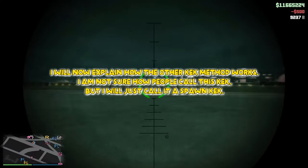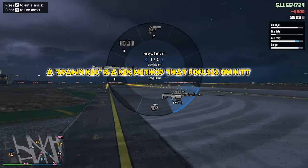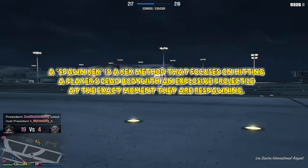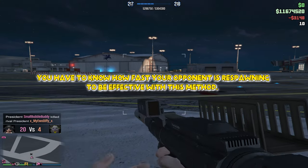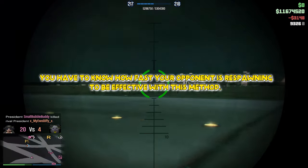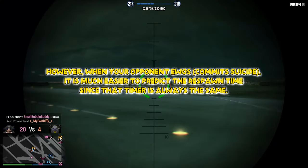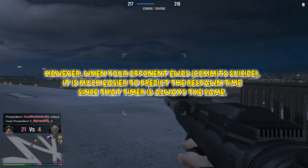I will now explain how the other keck method works. I'm not sure how people call this keck, but I will just call it a spawn keck. A spawn keck is a keck method that focuses on hitting a player's dead body with an explosive projectile at the exact moment they are respawning. You have to know how fast your opponent is respawning to be effective with this method. However, when your opponent UOs, it is much easier to predict the respawn time since that timer is always the same.